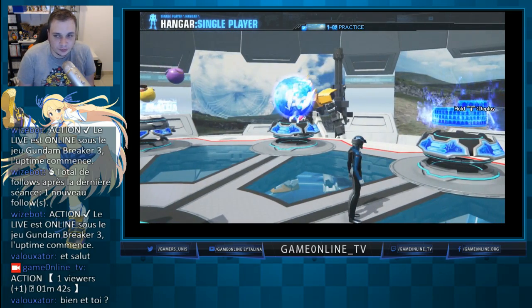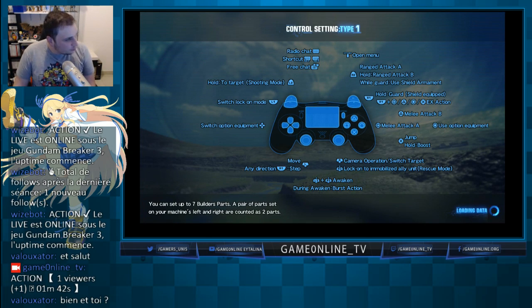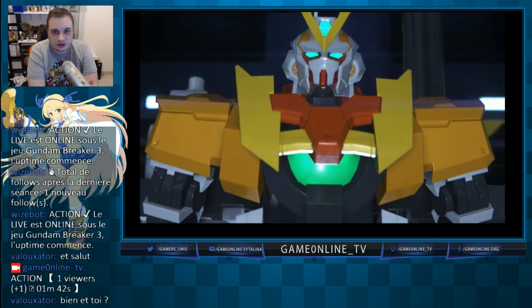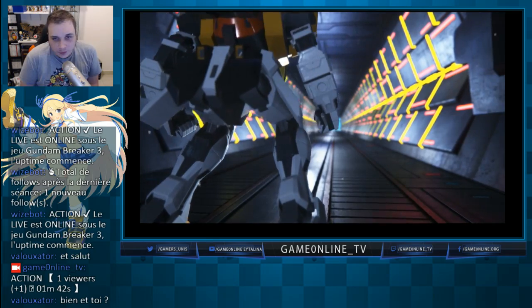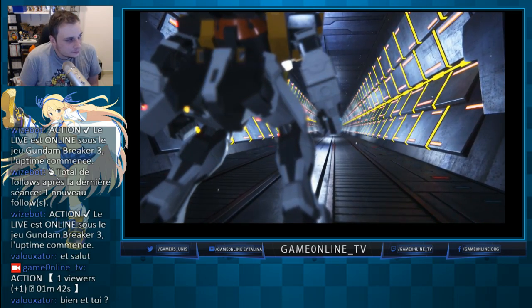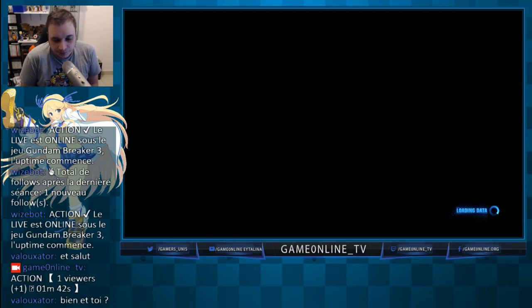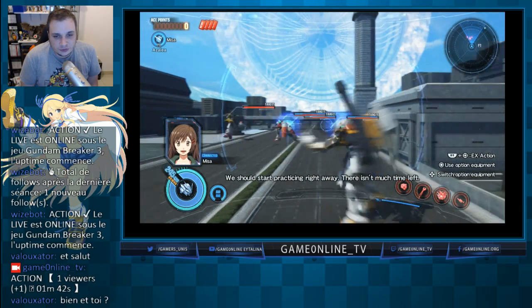J'ai choisi une mission. Pour me déployer, on appuie et on maintient Start pour lancer le deploy. Et là, on a notre mecha qui se met en position pour partir au combat.